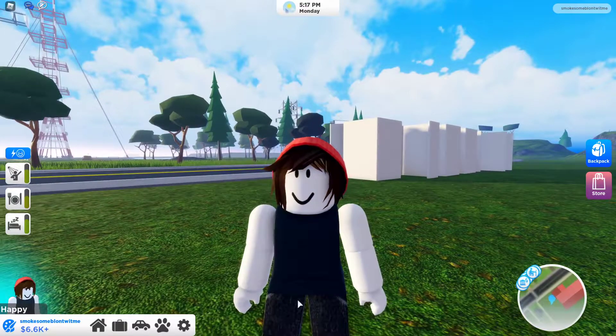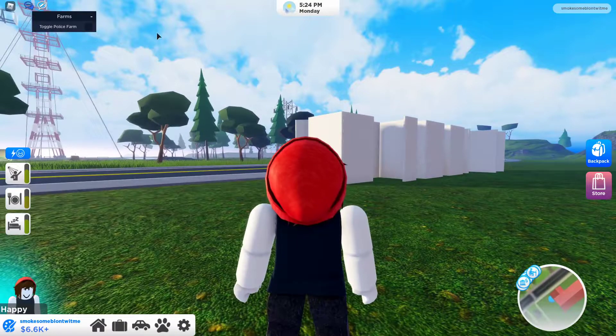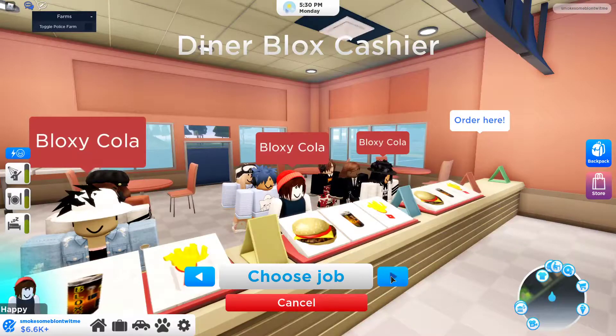Let's get started. Open your executor, attach it, and then execute the script. You'll see this farms — it's a police farm — so find a job and go to police farm.